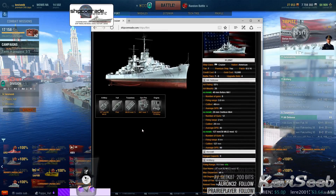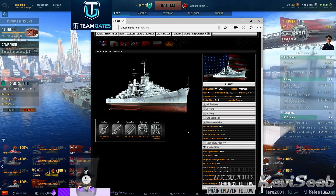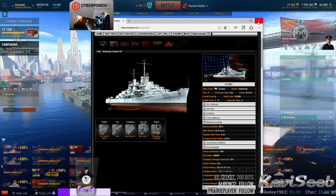Very helpful. For those of you Rank 1 players that got the Flint, or for someone who didn't get it and want to see what's so special about it, you can click on this. And that's all available from ShipComrade.com. Again, the link's below the stream.